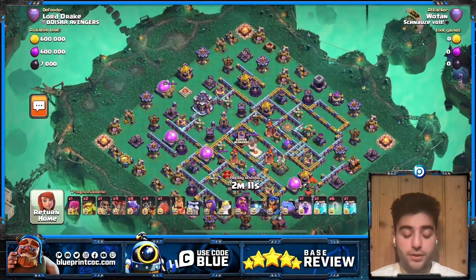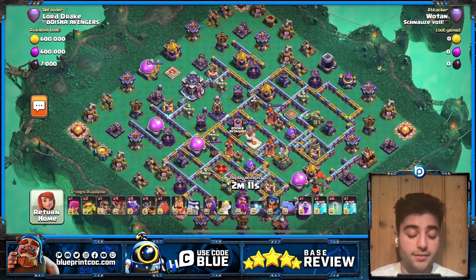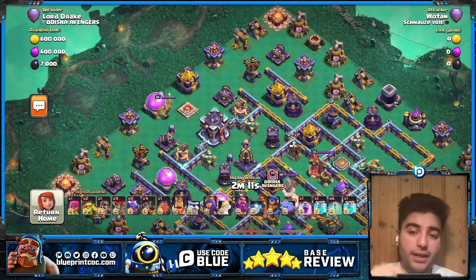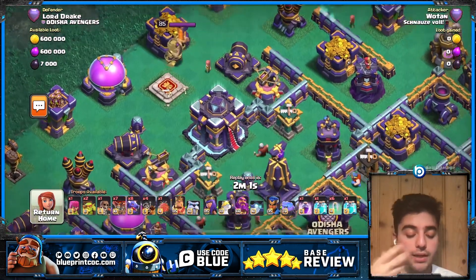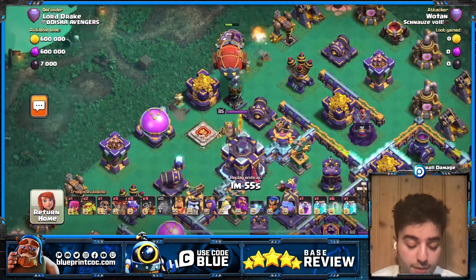The first replay I'm going to share with you is a Super Archer entry. There are going to be a couple of Super Archer entries on this base. As I said, it's a base that is perfect against those spammy armies. This first attacker decided to drop his Blimp in front of the Town Hall to get the Town Hall out of the way with clones and Super Archers. Let's take a look.